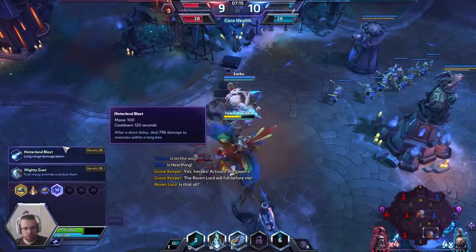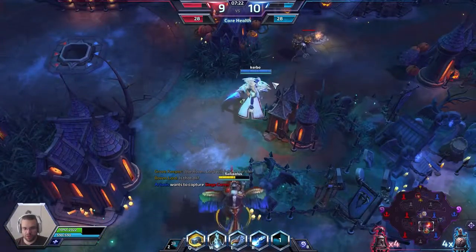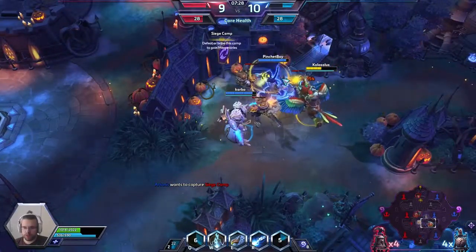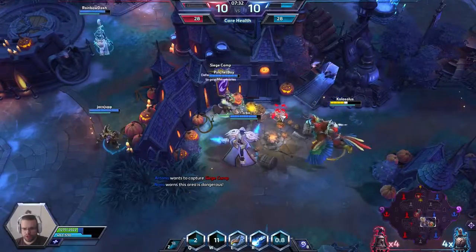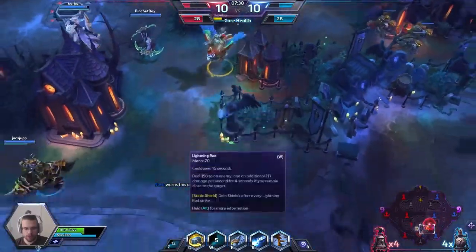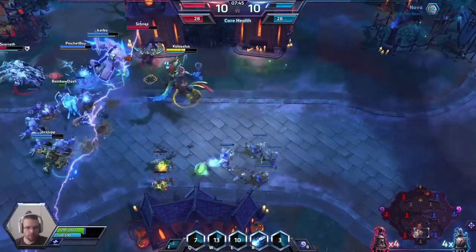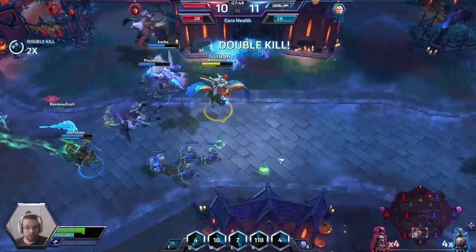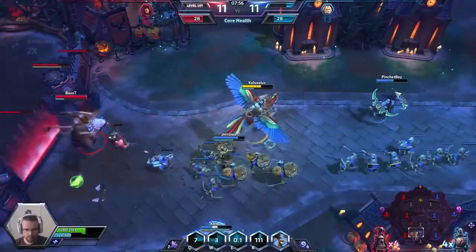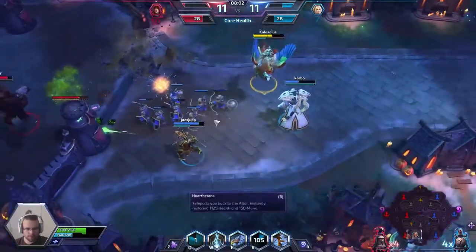On the sub-tier range I took Hindering Blast just because I want to deal more damage. One really bad thing about this build is that we get very low survivability — our only survivability is the shield from Barrel Roll and the shield from Lightning Rod. I'm going in aggressively on Illidan, dealing all the damage I can. I thought I'd miss Hindering Blast but I didn't — good job by the friendly team capitalizing.